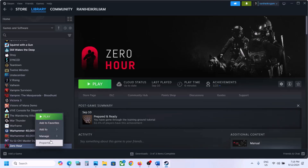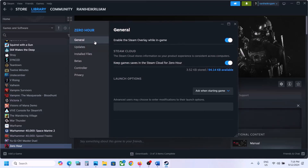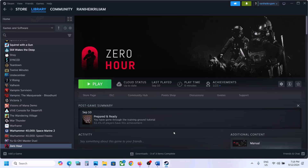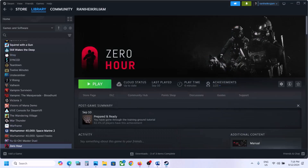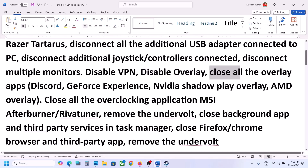Disable overlay. For this, go to Steam, right-click on the game, select Properties, and go to the General tab. Turn off the option which says 'Enable the Steam overlay while in game', and then check.